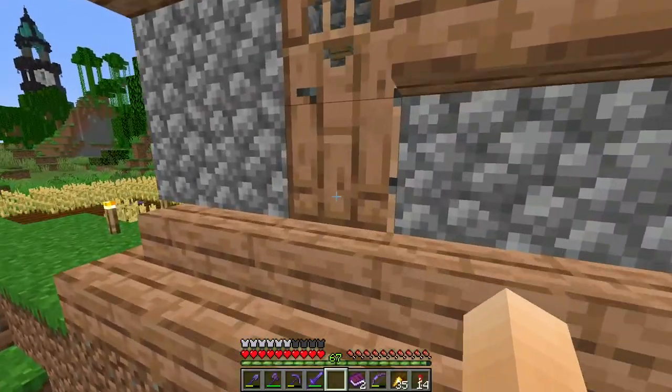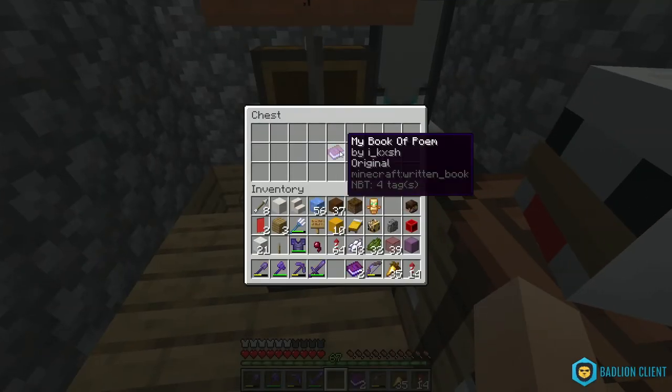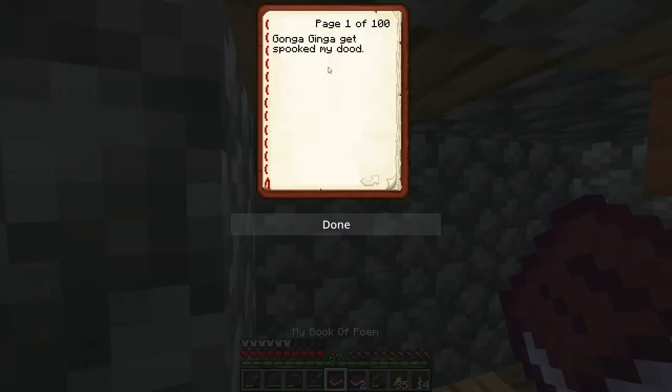I think there might be some in here. The book — 'My Book of Poem by Cash' — oh god, 'Gunga Ginga gets spooked,' my dude. There's 100 pages so I have a feeling there is something on the 100th page.